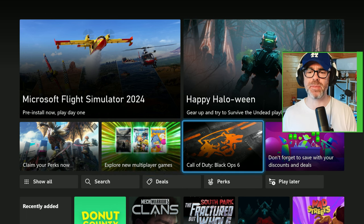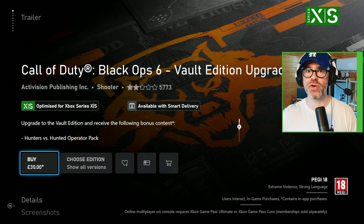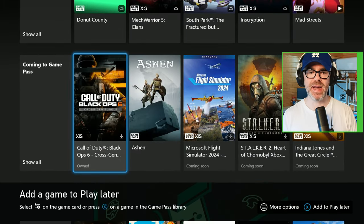Avoid this little panel here, because when you click on this, it's just trying to get you to upgrade to the Vault Edition or higher and take more of your money. So ignore that and go down a little bit further until you see 'Coming to Game Pass.'